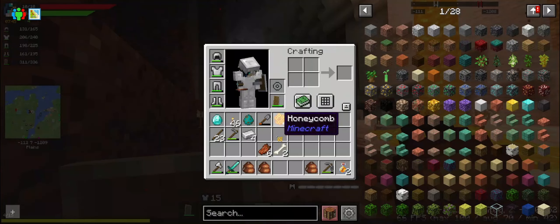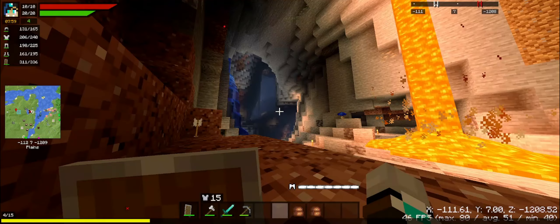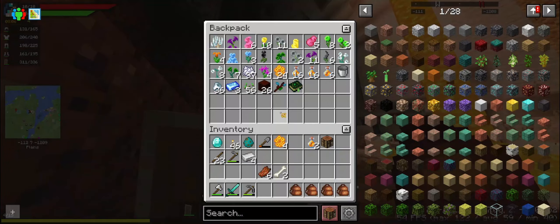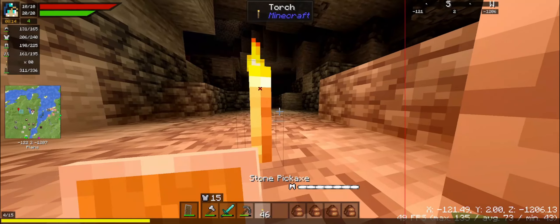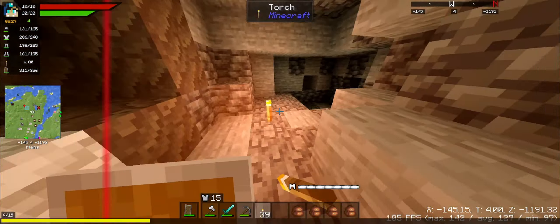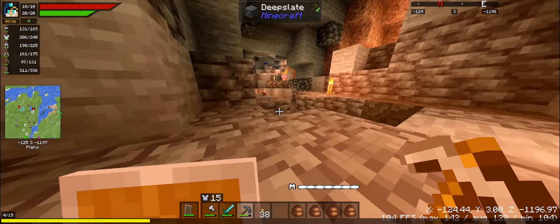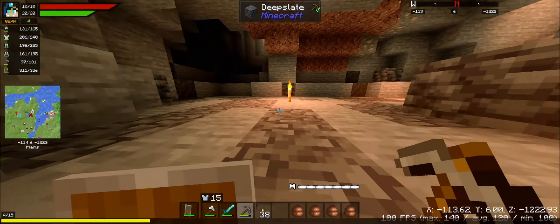And we got some Botania stuff that I should have sorted out. Alright, that short setback is just short. Back to continuing — torches. Where's the gold? Alright, and this is the right direction. And deepslate — let's start over here because that's a lot more.